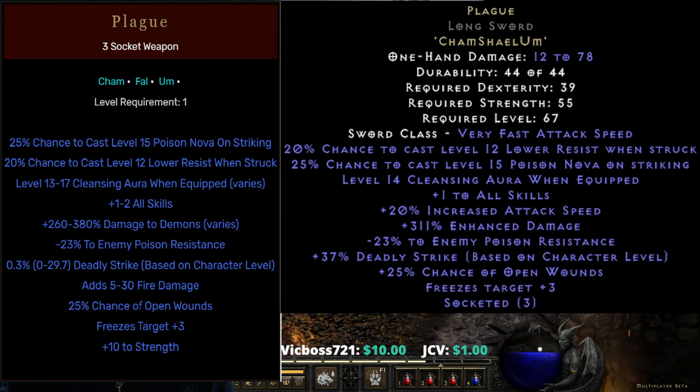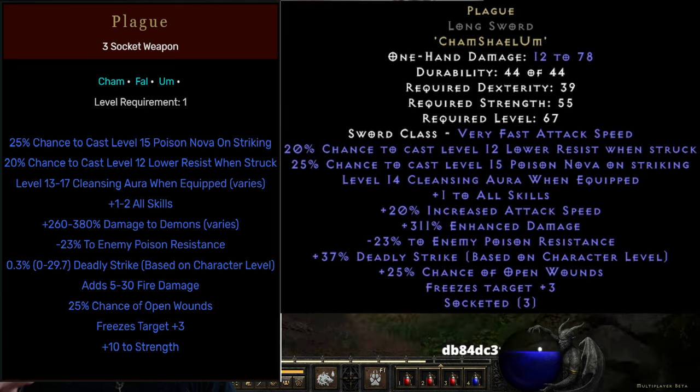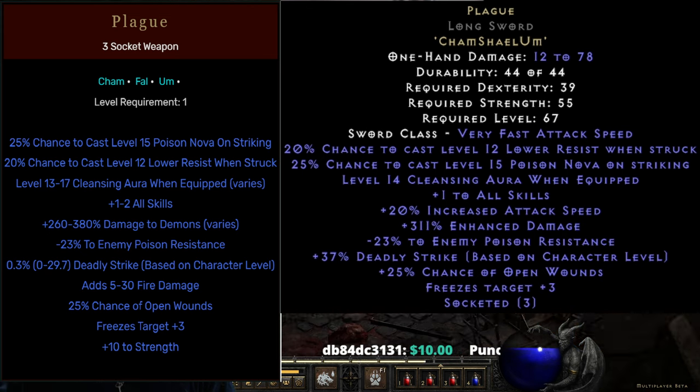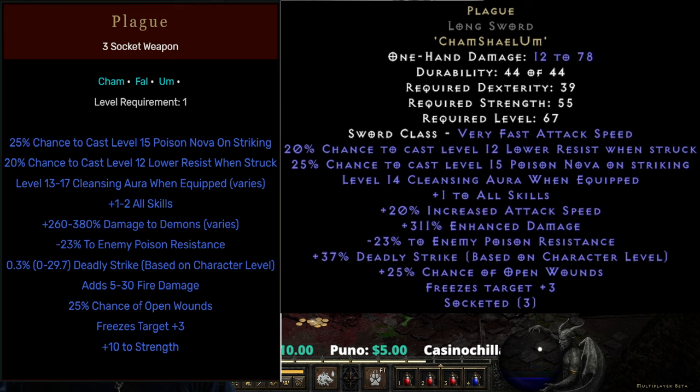Most of the weapon is the same, but it still looks like a very interesting choice for perhaps a Zeal Paladin who is just trying to have some fun with lower resistance. You could also be putting this on a Rabies Druid — this is a pretty solid choice because not only is it going to do damage, but you also have the negative poison resistance, the Deadly Strike, the Open Wounds, and the Freezes Target, all of which are going to help out the Rabies Druid, as well as the lower resistance.